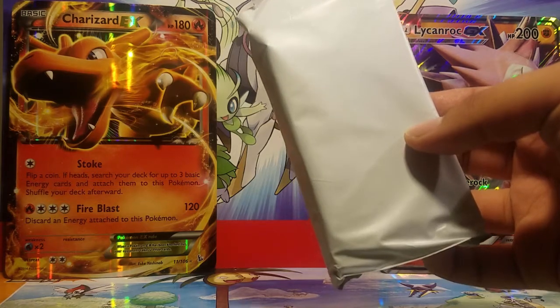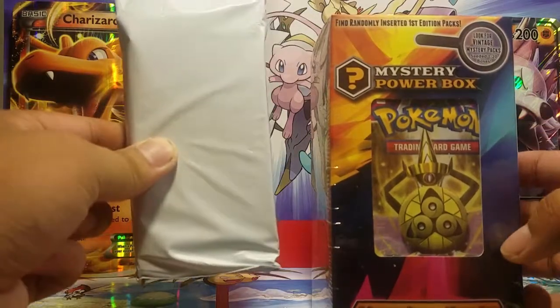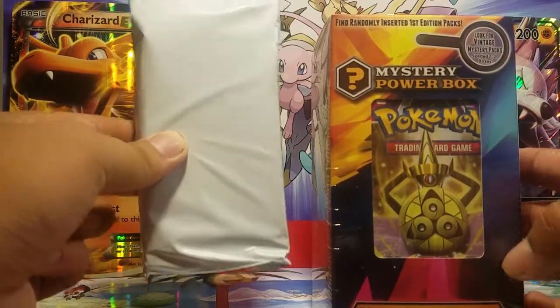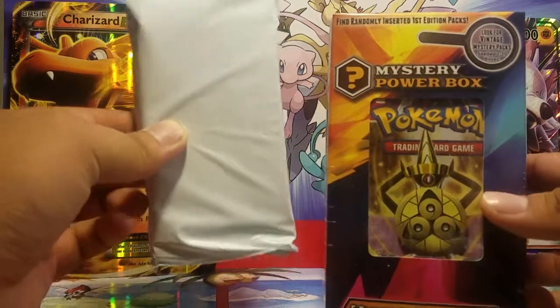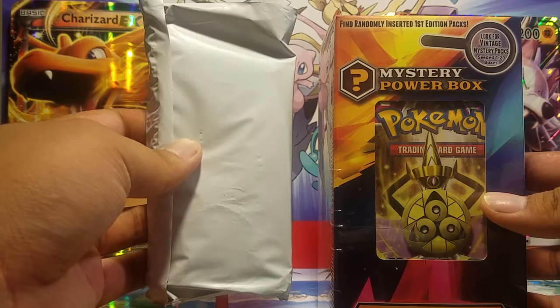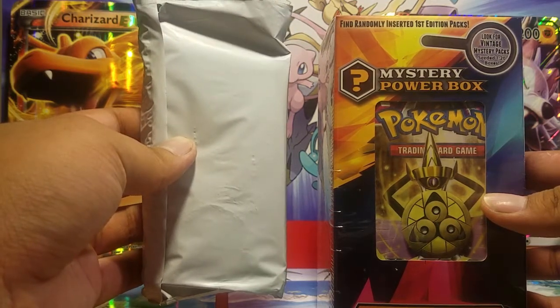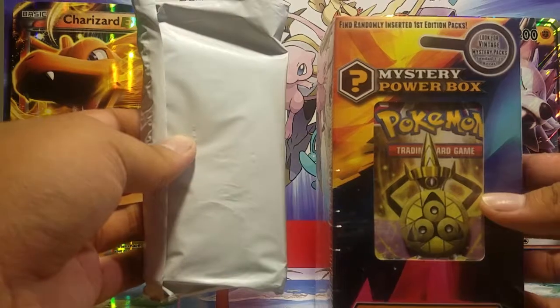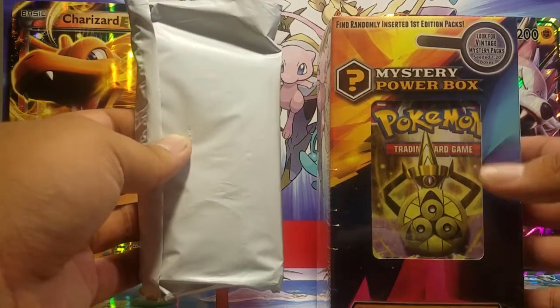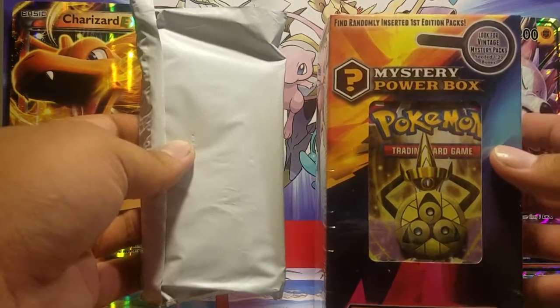This is going to be a little different because I also bought a mystery power box from Walmart. Gold Star CCG states it's the same thing — they wanted to make the same version as the mystery power box. So I thought I'd do a versus and see which one is better. Some people have been saying that the mystery power boxes have been getting better packs, so we will see today.